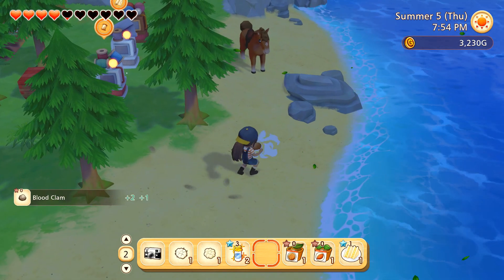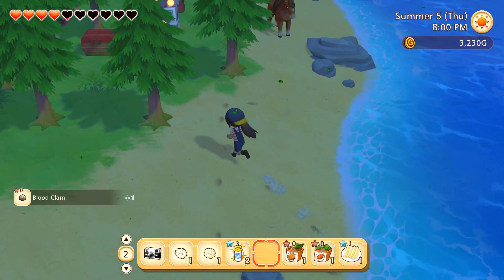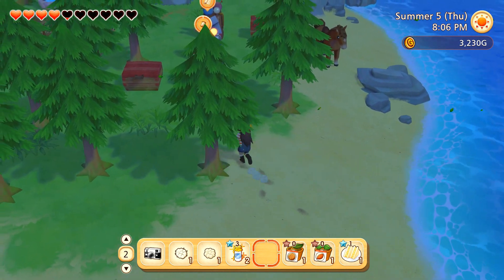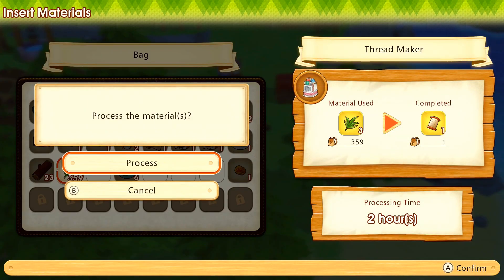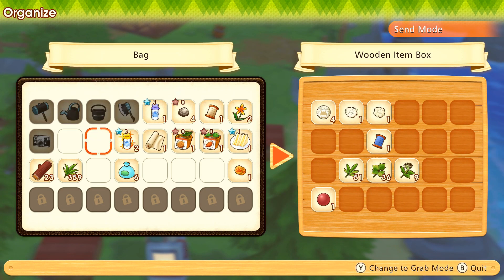Oh wow, there's so many clams! Look at all these little guys. These little clams are gonna end up becoming some shellfish soup, and I'll see if there's maybe some more types of soup that Ralph likes, now that we know he loves green pottage. Hello everyone, and welcome back to our wonderful wild woods farm here in Olive Town!